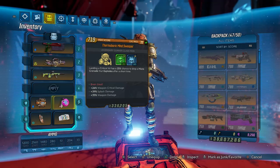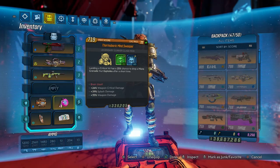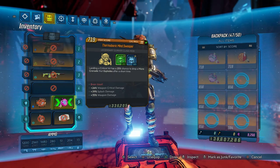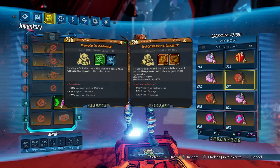Last but certainly not least is going to be our class mod of choice. Luckily for us, basically some of Moze's best class mods are all base game. The top three include things like the Blastmaster, the Minesweeper — which we got right here — and the Bloodletter. The trio, per se: Blastmaster, Bloodletter, and then the Minesweeper, which we have equipped.